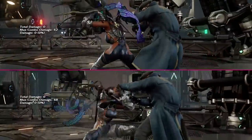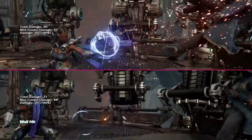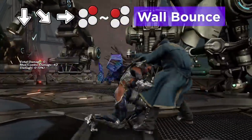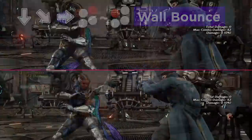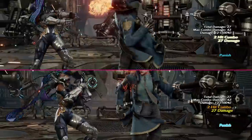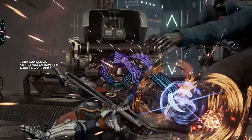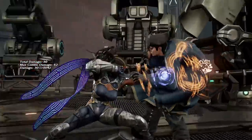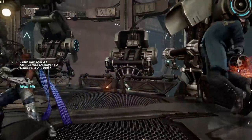When it comes to wall bounce moves, Raven received two of them in haze 1+2 and quarter circle forward 2-1, both of which are unfortunately quite mediocre. They're punishable on block — one being locked behind a stance and the other being pretty slow — though if you do manage to land them, they can lead to some good damage.